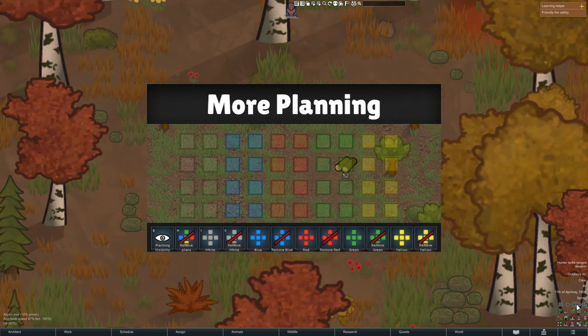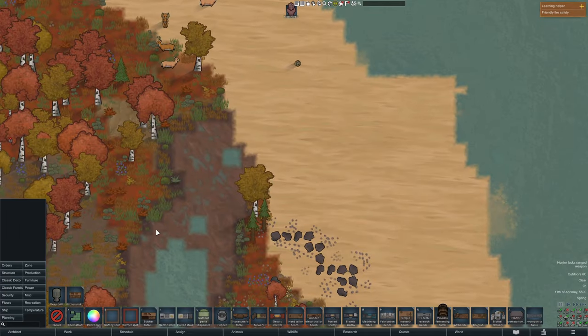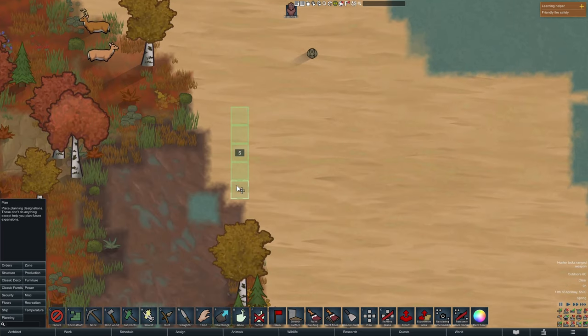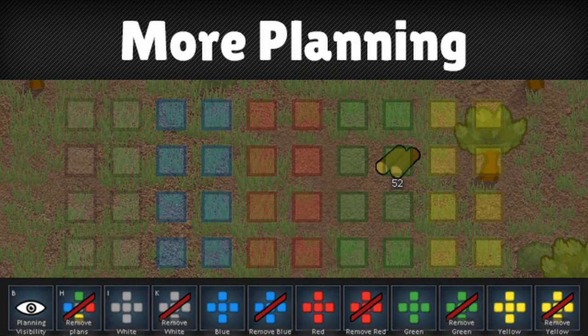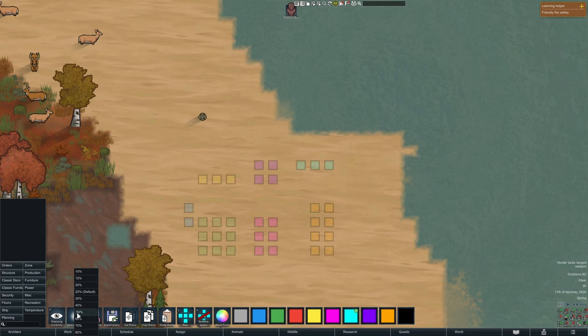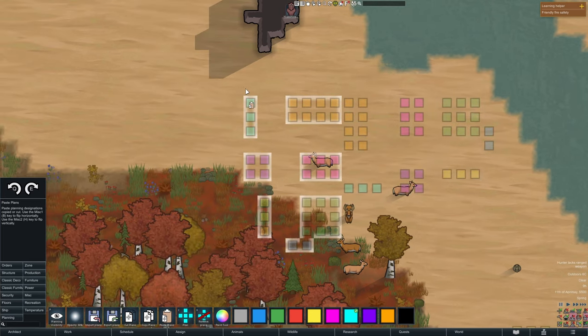Next up we have More Planning. In the vanilla Architect menu, we have a simple one-color planning tool that sometimes leaves us wondering: was that supposed to be a wall or furniture? More Planning adds 10 new colors for you to plan with. You can also control the opacity of the plans, show or hide the planning, and even cut, copy, and paste some designs.